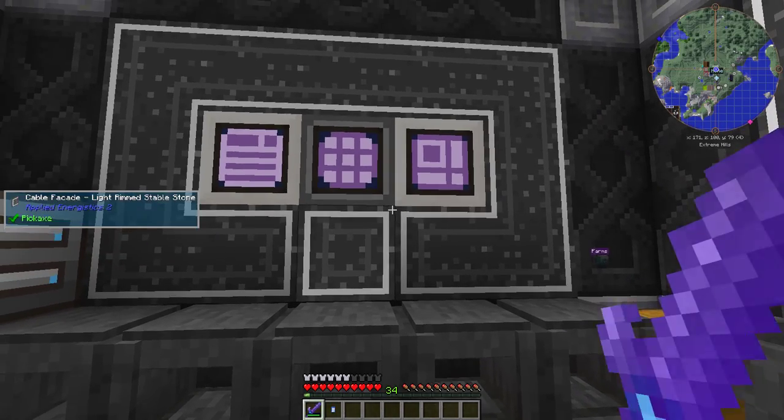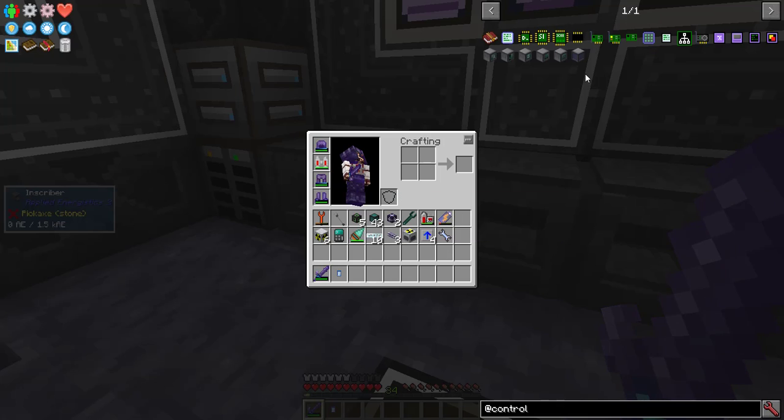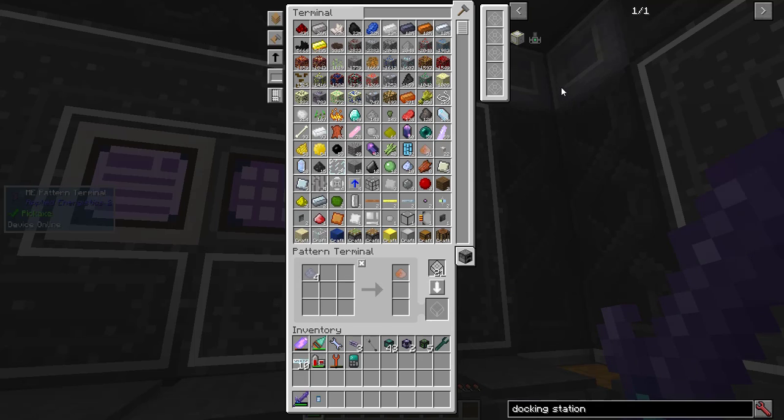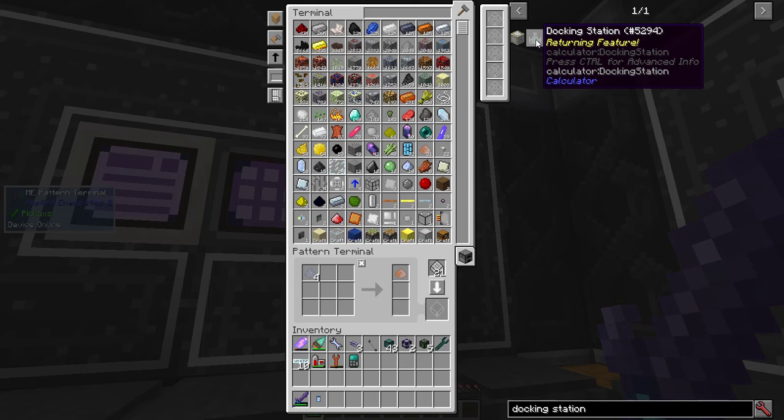Unfortunately, there's no working Steve's Factory Manager for this version of Minecraft, but there are substitutes like RF Tools Control. And now that I've learned RF Tools Control, it's what I'm going to use to automate the docking station from Calculator and the Empowerer from Actually Additions.